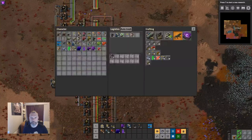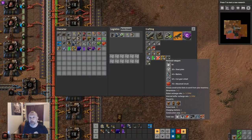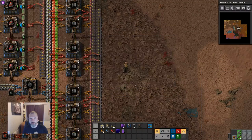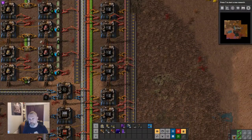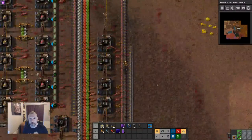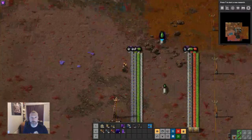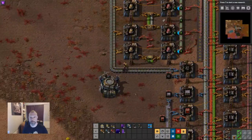They're coming in to collect the rocks because I've got auto trash set for that. Let's take the belt immunity item out. So if I stand on a belt, I travel down the belt. If we put the belt immunity item in, I'm now immune from belt travel. This is pretty useful when you're working in a very belt-heavy base — it stops you sliding around all over the place.